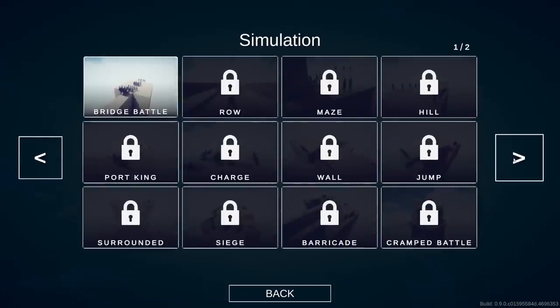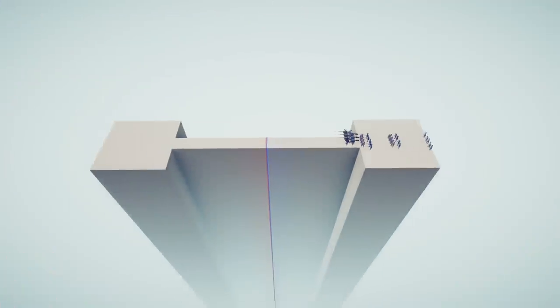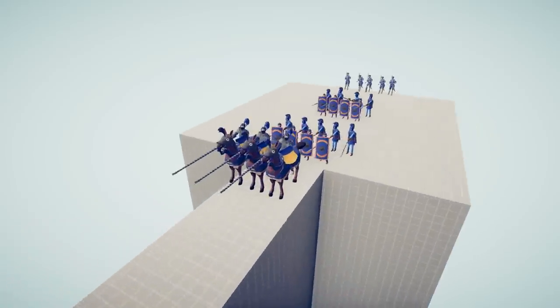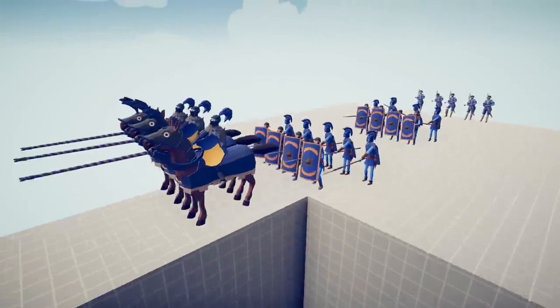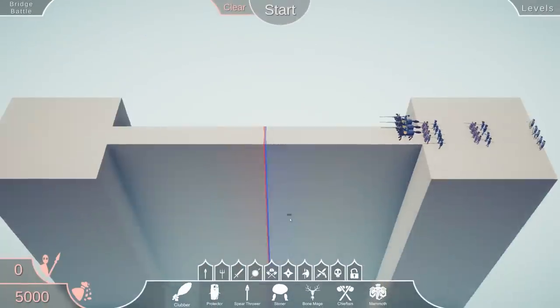The first one's called the Bridge Battle — oh my god, this is gonna be chaos. I've been looking forward to these maps for so long because you can already imagine the shenanigans, like what happens when horses fall off the side. They do have a few balloon archers in the back.